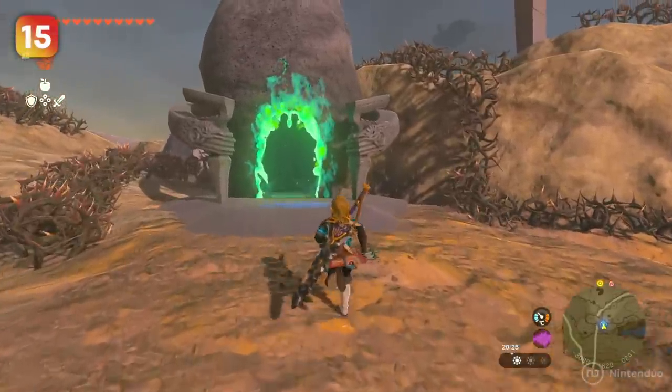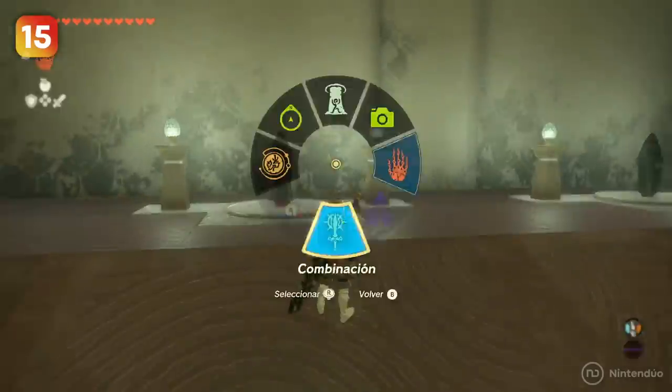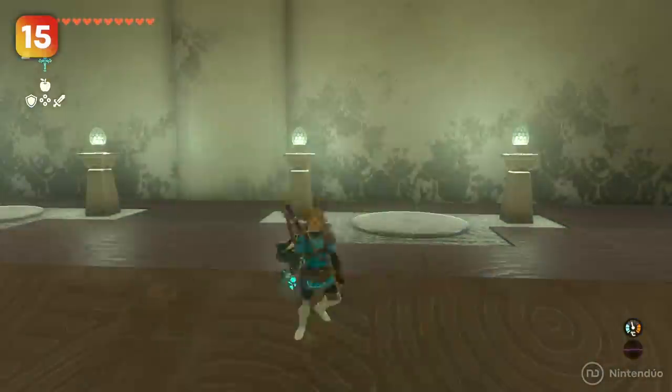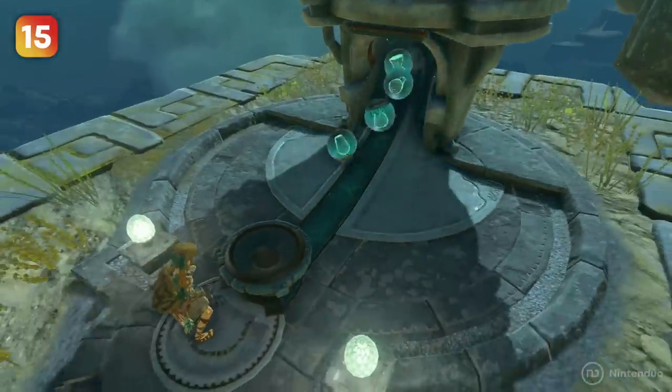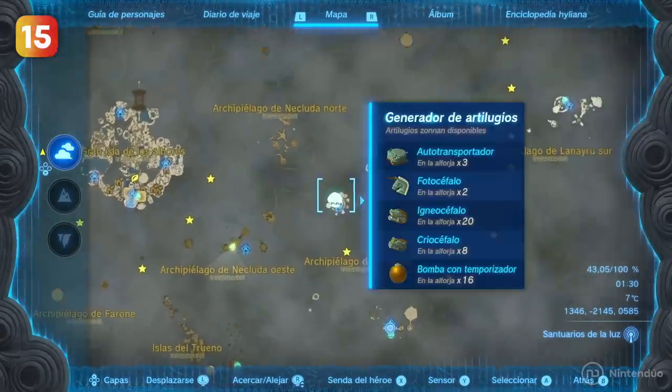Looting shrines is a little trick we have to save on materials and Zonaite cores. For example, if you find a shrine with a lot of rockets, you can fuse them to your shields to take them out and use them outside. By the way, each Zonai dispenser machine gives different materials depending on its location — you can check them on the main map. They're marked as a blue ball.